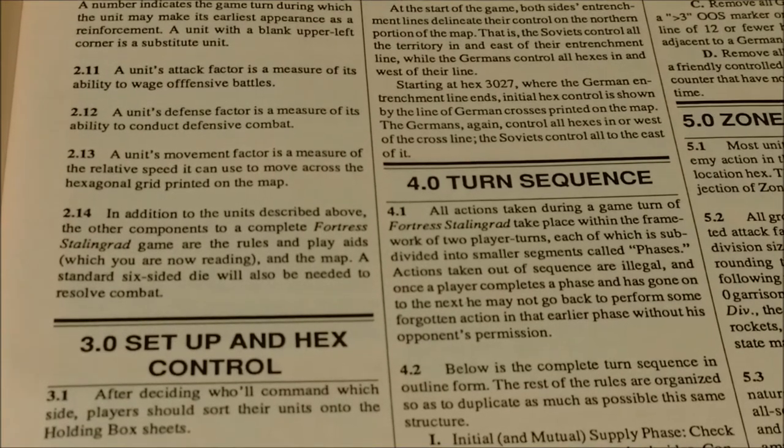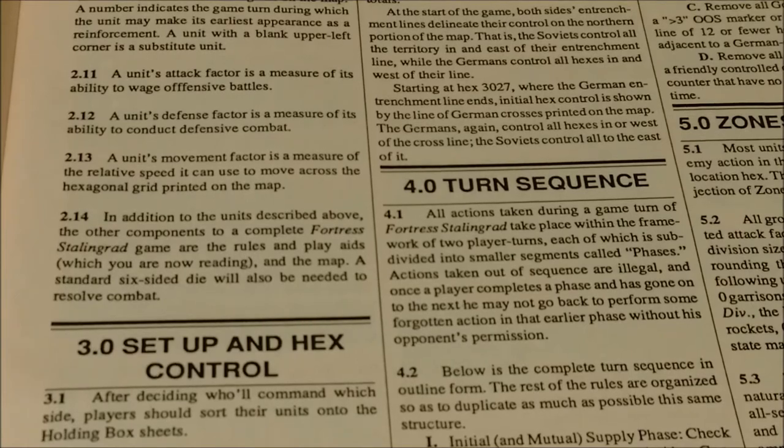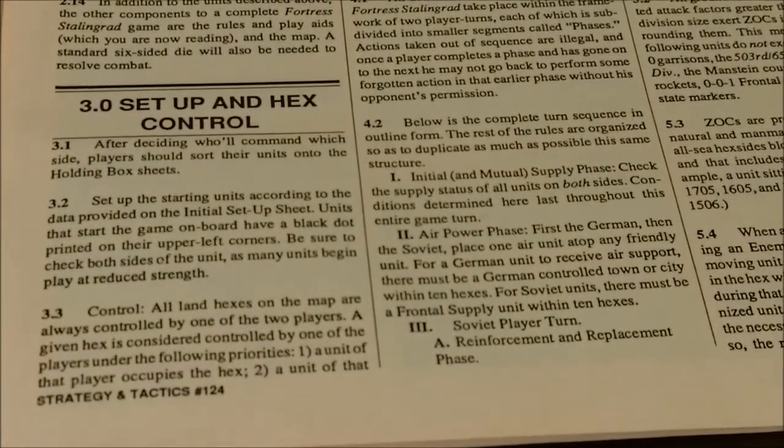First, we have Phase I: Initial and Mutual Supply Phase — you check the supply status of all units on both sides; conditions determined here last throughout the entire game turn. Then Phase II: Air Power Phase — first the German, then the Soviet. Place one air unit atop any friendly unit. For a German unit to receive air support, there must be a German-controlled town or city within 10 hexes. For Soviets, there must be a frontal supply unit within 10 hexes.